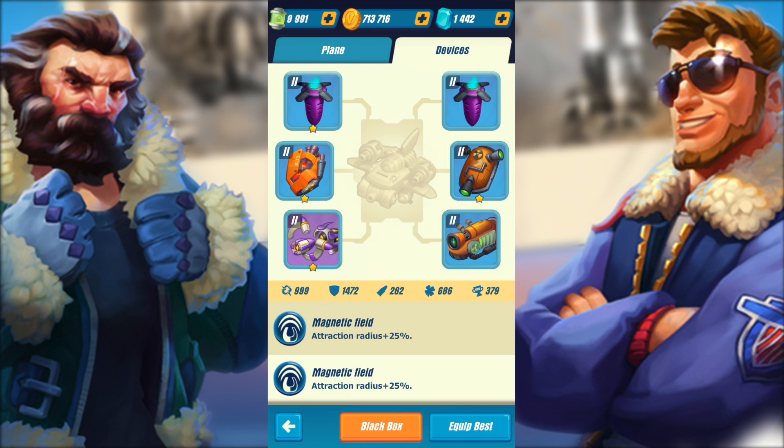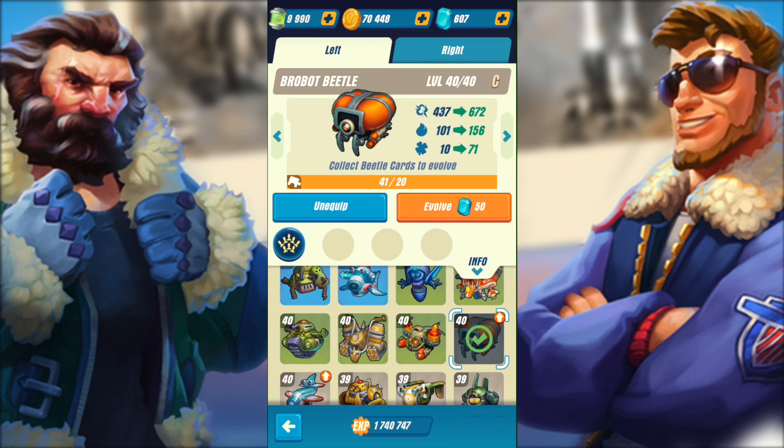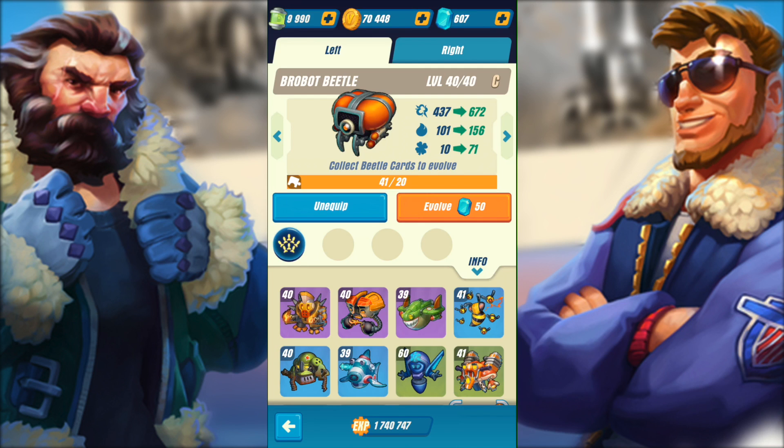We're going to be using Blaster, and we also have the option to add devices onto our planes. The devices are kind of like abilities to help your plane out — not separate weapons or anything like that, just things to boost your performance. So if you do want to add things to your plane, I think you're looking for some robots, which is under the plane right here. You can just click on any and you'll have the option to change both of them. These are super valuable, and without them the game can be a bit different, so definitely work your way to get some of these cool robots.